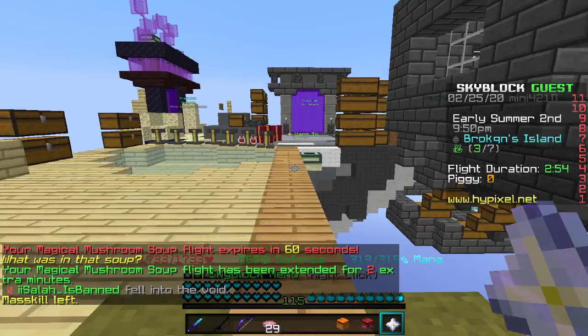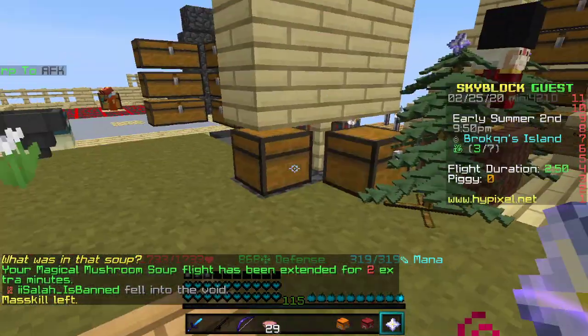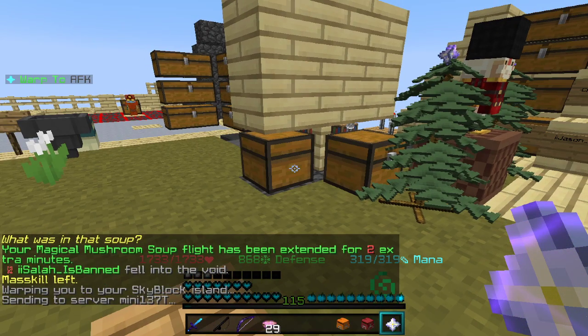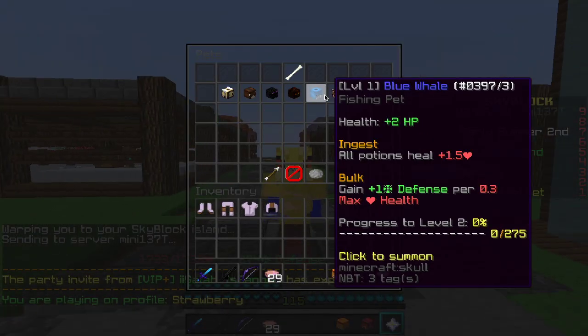Anyway, that was like the whole update, but there's also a really glitchy bug. Let me go to the hub island or my island. I did get the tiger and the blue whale. I didn't get the lion — I'm not spending 15 mil on that, it's not worth it. It's a foraging pet.